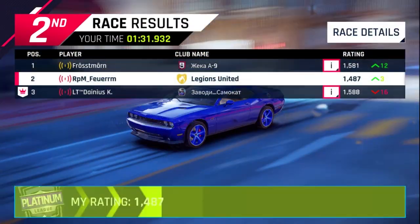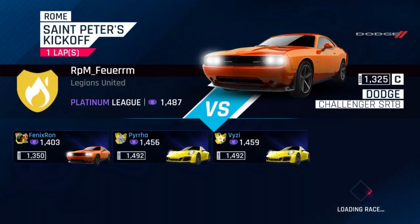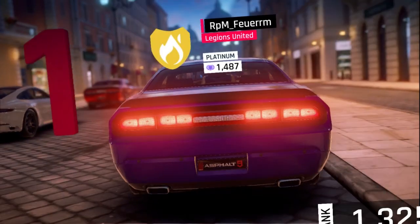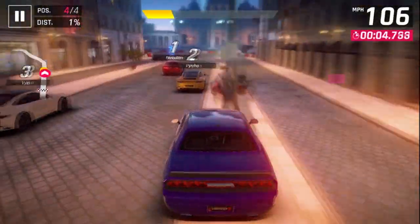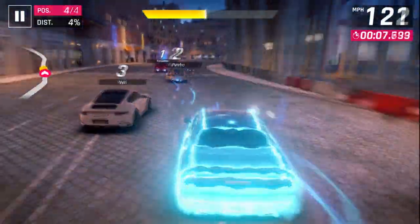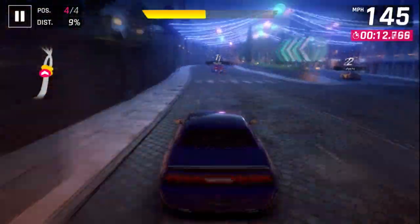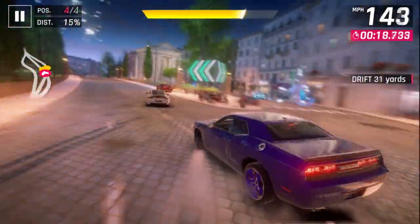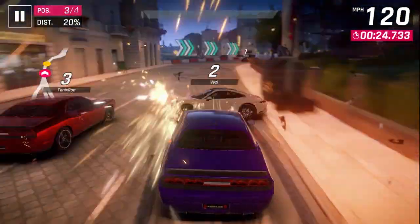So that 1700-something 911 beat us, but we did beat that other Challenger. When somebody disconnects, it always shows that they lose points. However, that is oftentimes just the points that they would lose if they had not disconnected. In this race, we are facing a 1350 Challenger as well as two nearly 1500 911s. The 911 is popular in multiplayer because it is the first B-class car that most people get, and is probably the highest ranked car that most people get for a little while.